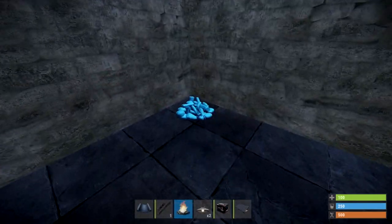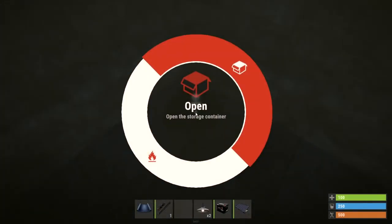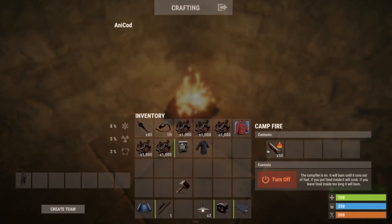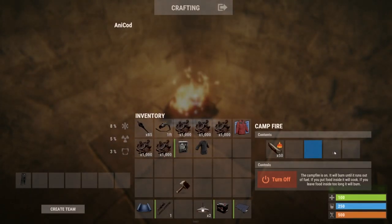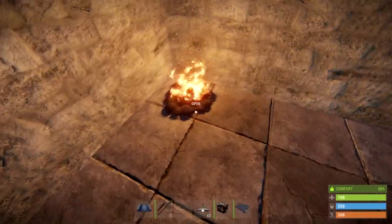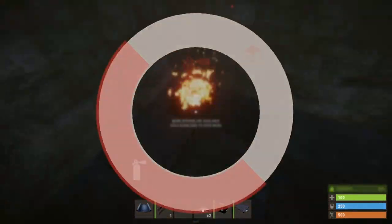This next tip is for new players. Time and time again I see brand new players, the first thing they do when they've built a base is go out to try and find electrical components to put light into the base. Use the campfires — they're really cheap, and they light up a whole room. You don't have to worry about electronics right at the beginning of the game.